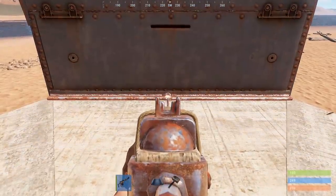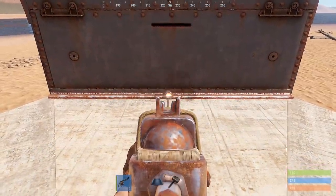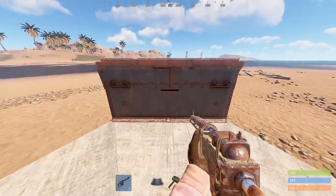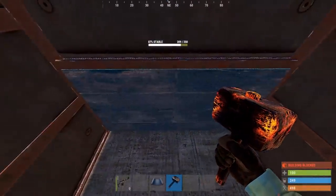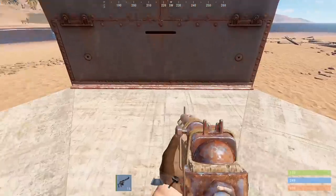Now you could do this with anything that uses Explo 556. I used a SAR here because it's the easiest to acquire. But after only one clip, if we come back inside and check the HP of the wooden half wall, it's went down a bit hasn't it? So how do you do it?